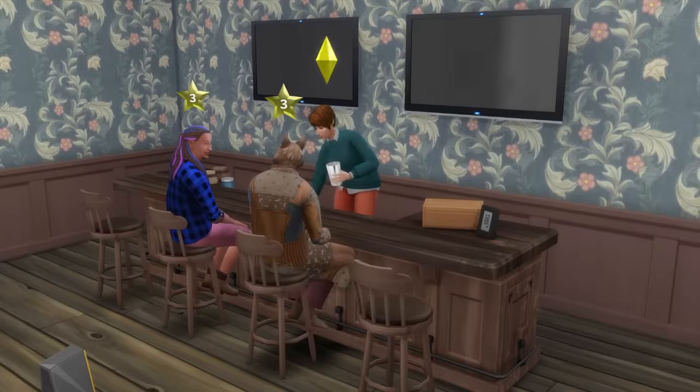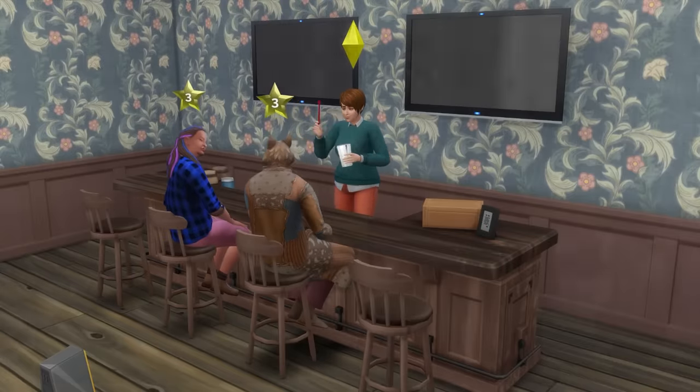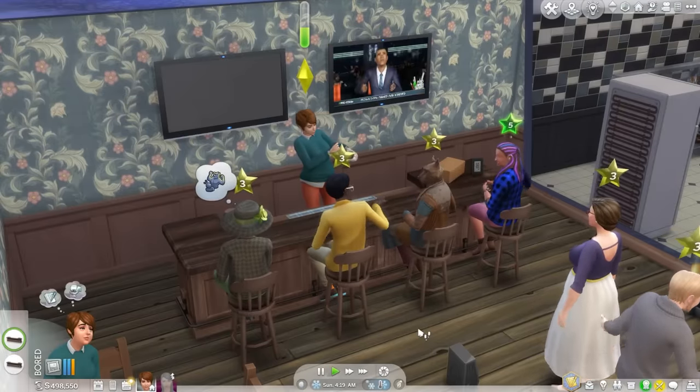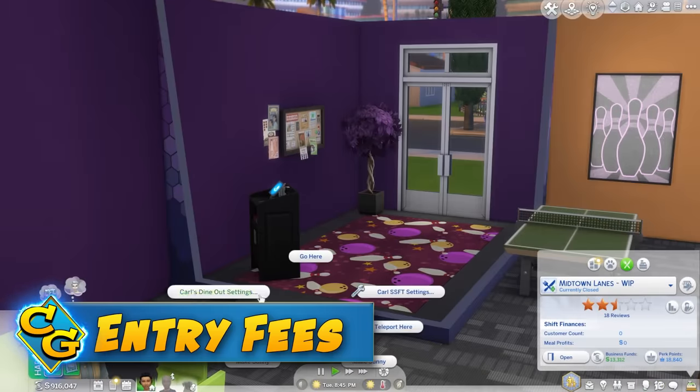Your sim can also tend bar if you so choose. This will let you use your own mixology level to determine the drink quality. Markup still matters here, but you can also use the new entry fee system.